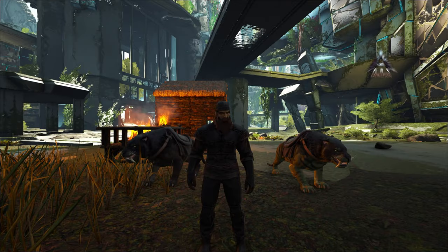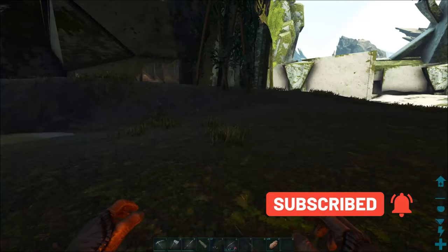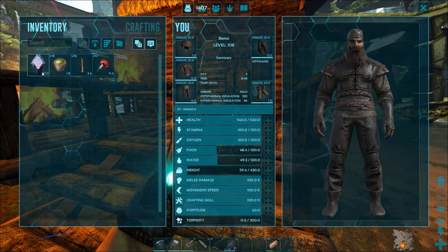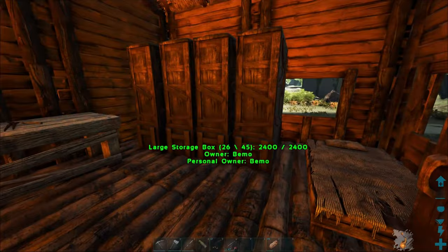Welcome back to Ark Extinction. Today we're gonna be trying to get an Argentavis. They are all the way back down that way where we just came from when we got the two sabers. I have everything finally made up - it's pretty slow going on the charcoal but I do have 47 tranq darts and 36 regular ones so we can try to kill some of the other Argentavis around because they drop prime meat.